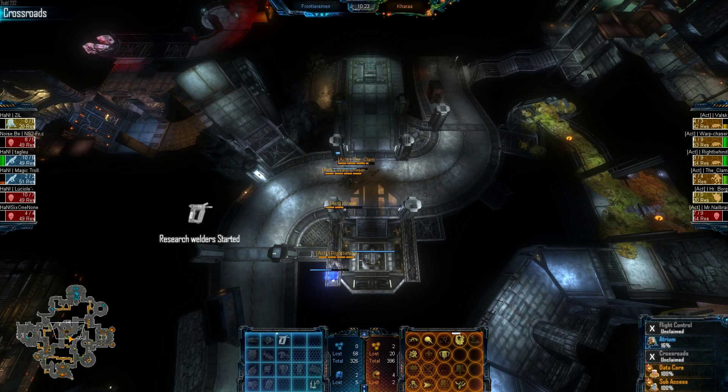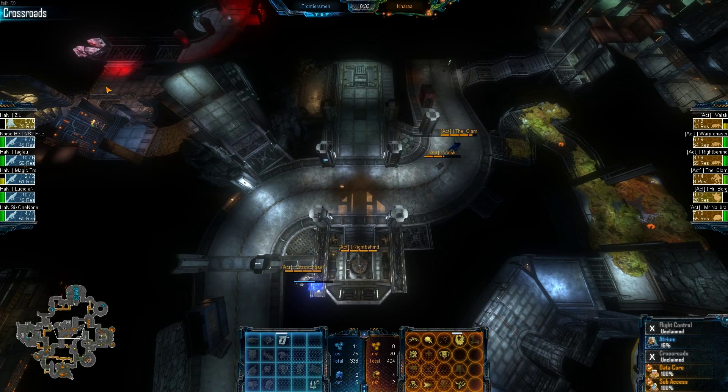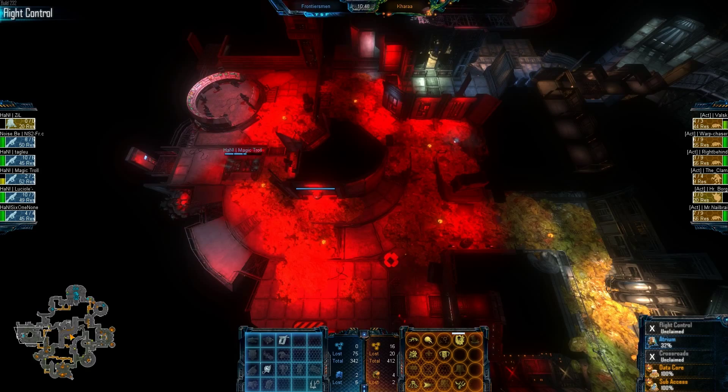This might be a win by the aliens if they can just take this command station down, because then the marines can't drop another one — only the commander can drop command stations, and only from a command station. Welder research started, probably a little late. Once your command station was down to 60% in the first two minutes of the game, maybe that's when you start researching welders. That's going to be the first significant tech the marines get since phase gates, and they're just going to use it to weld this thing up. Welders are great especially for reestablishing the power, which clearly the marines could use. And now we finally have Armor 1 started, but it's too late.